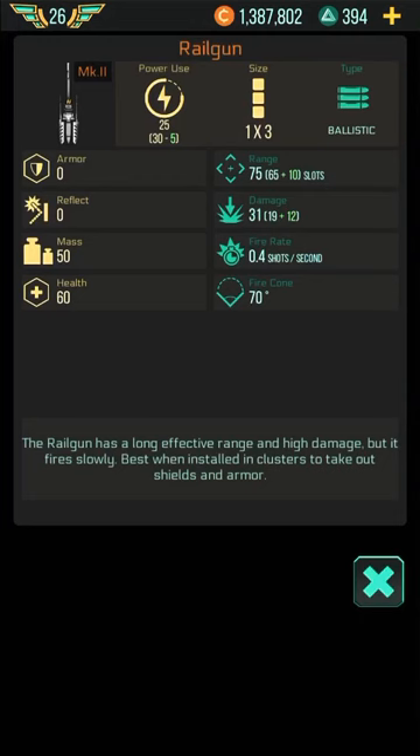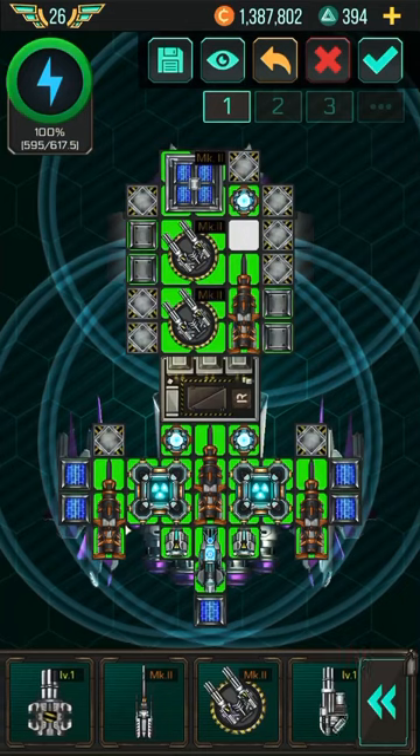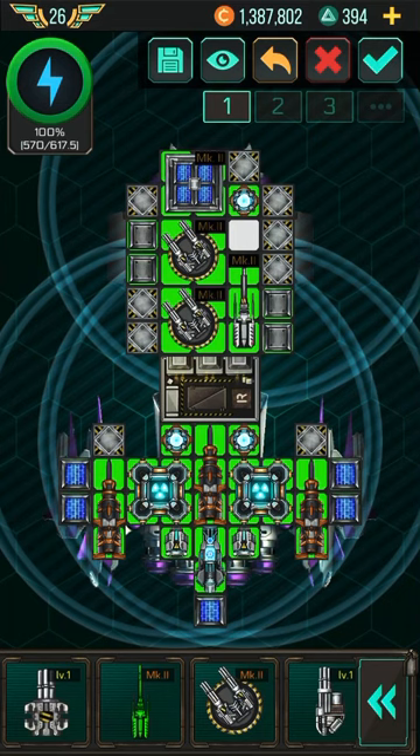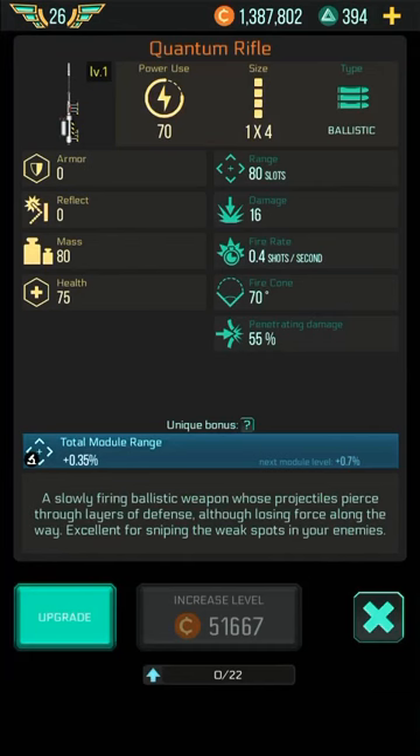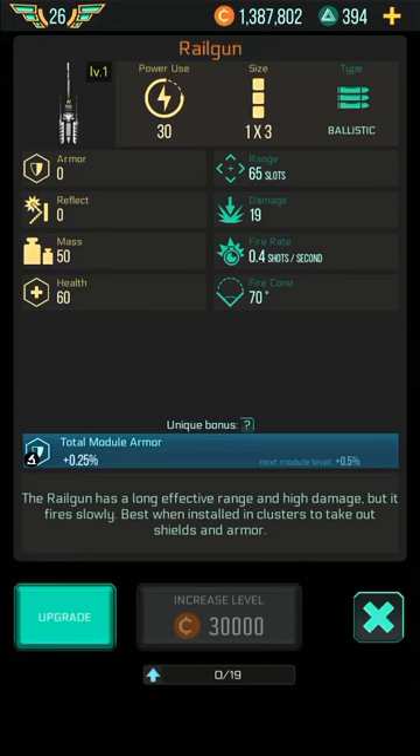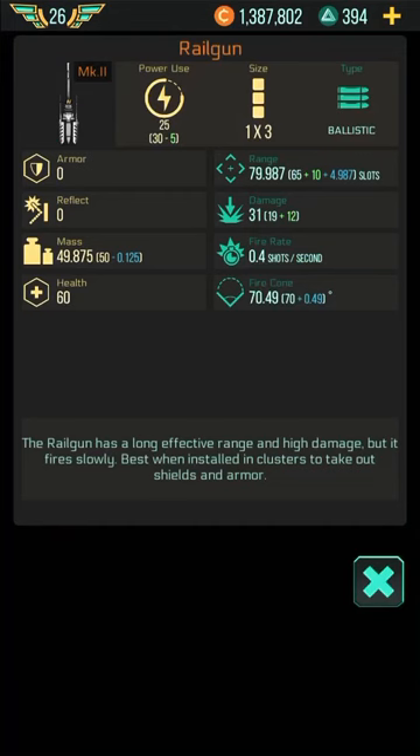This rifle has a range of 75 and deals 12 damage — the M2 Rail Gun is surprisingly strong. It only uses 30 power. Look how powerful it is. The other option shoots slower but has a longer distance. I didn't even realize I had an M2. You can see the damage difference — the M2 rifle shoots at almost 80 range and fires at 0.4 shots with pretty strong damage for that distance.